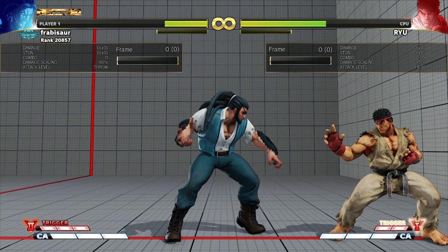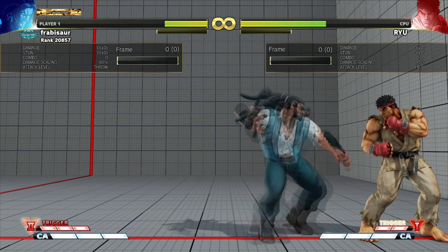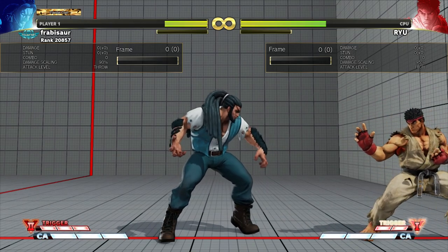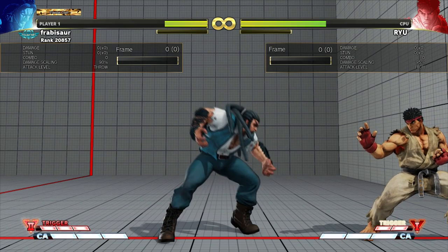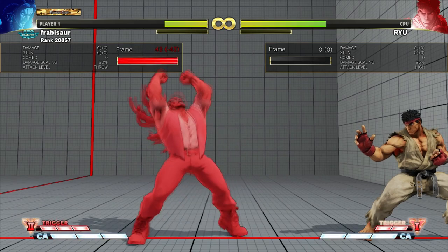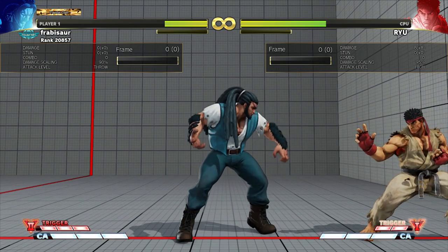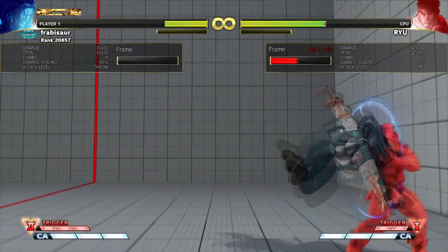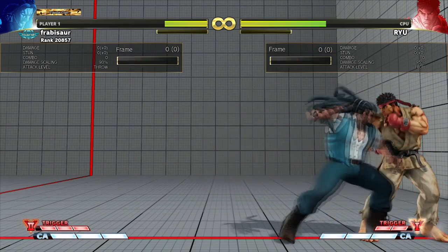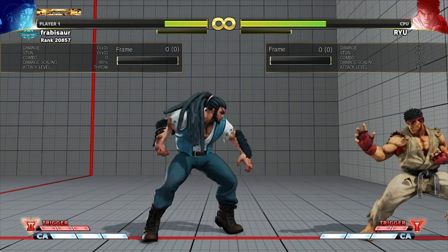So if they're going to put on blind pressure, expect that after you've finally blocked the block string, you can let them do that aggressive re-engage and punish it — get the anti-air, check the dash, get a combo, and get yourself out of the corner. But if they're playing a controlled corner game and really keeping you honed in on that space, what are your options? First off, don't think you can't throw a fireball just because you're cornered. Your fireball is still an important poke even with your back to the wall — especially EX ones to keep yourself safe or blow through their fireballs.